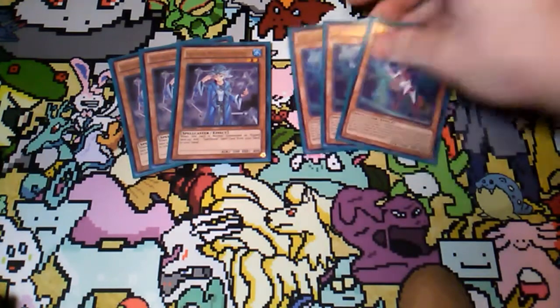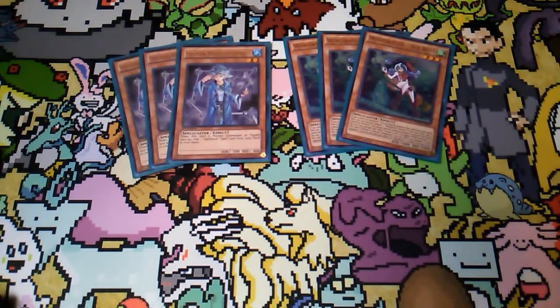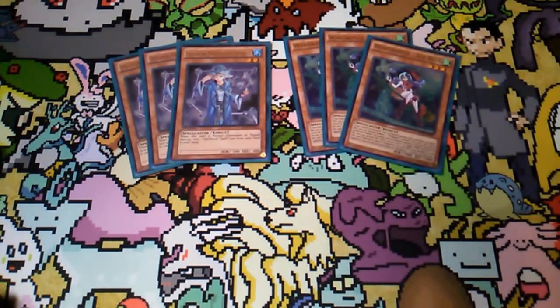Of course, it is Spellbooks. We are going to be running three copies of Spellbook Magician of Prophecy — he's pretty much your starter for the Spellbook engine. For the Windwitch engine, your starter is going to be three copies of Ice Bell. She's pretty much the best one. She special summons herself, immediately summons the other Windwitches, and gets all sorts of stuff. She also has a nice little burn effect you can use to secure matches — almost a cowboy for game. I actually did game somebody in a losing position; I just summoned her and burned for five.